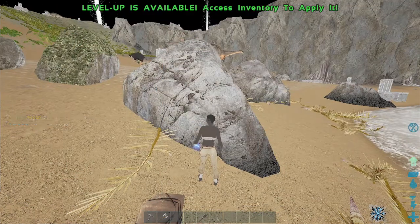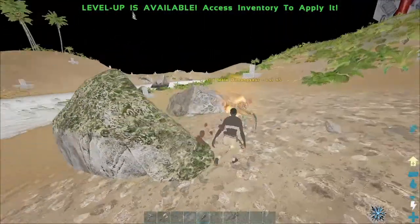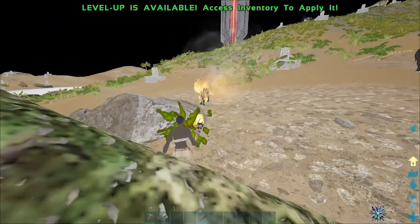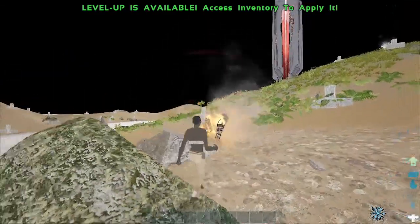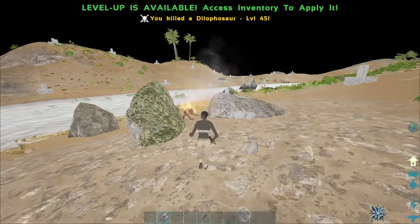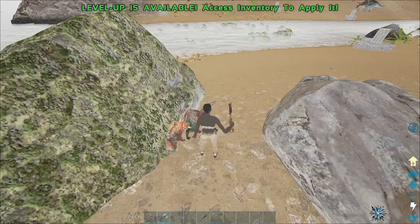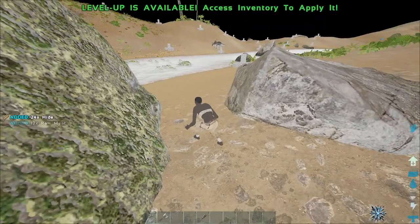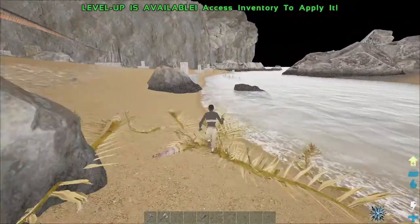Your first goal is to get some flint from a pickaxe on a rock and make a hatchet. If you didn't know, you can use a torch to set the smaller stuff on fire — it does percentage health damage, so it does a little bit more than what you can do with just stone tools. It's one flint, one wood, and one stone. We're just gathering up materials and we're going to do all our crafting after we grab our first note.